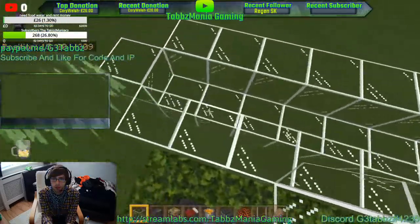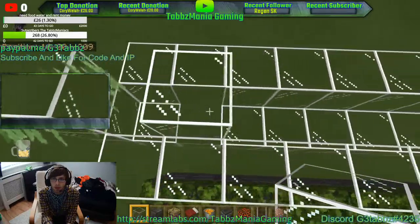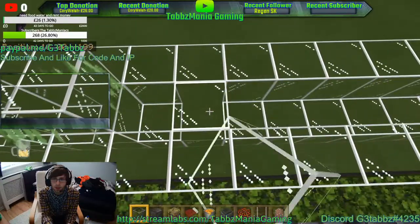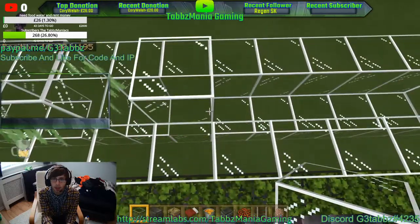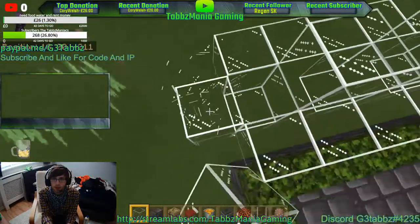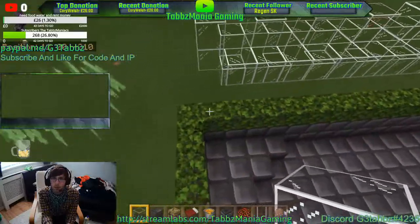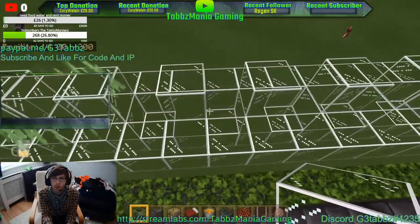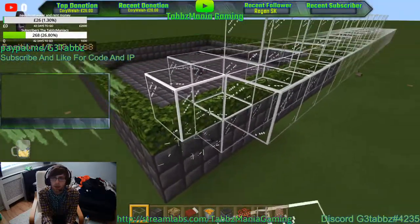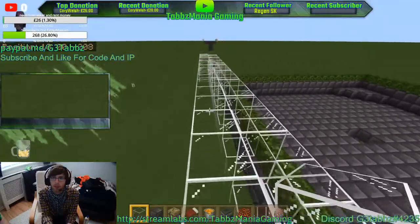Now we're going to create the chambers. Count them out: one, two, three, four, five, six, seven, eight, nine, ten — ten chambers. Check that count, remove any extra. It should look like that. Once you've done that, fill the glass in on the back because you don't want your villagers getting out.